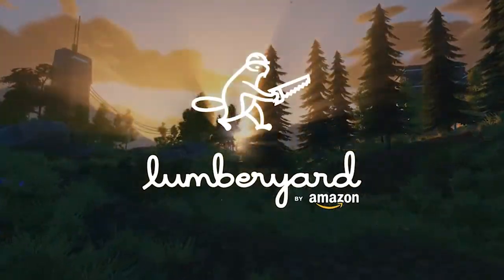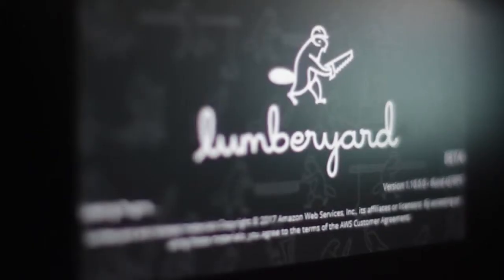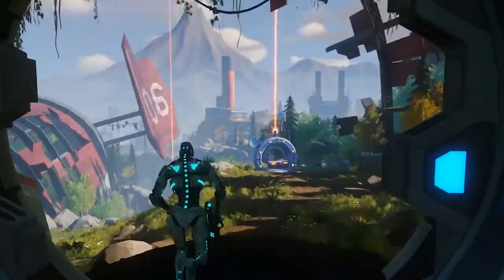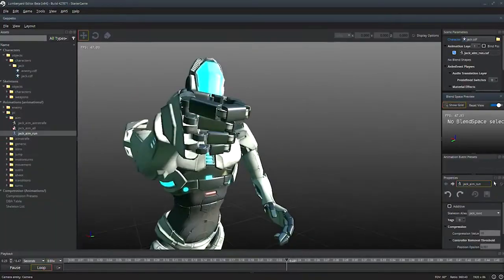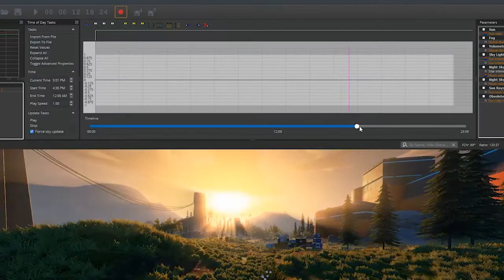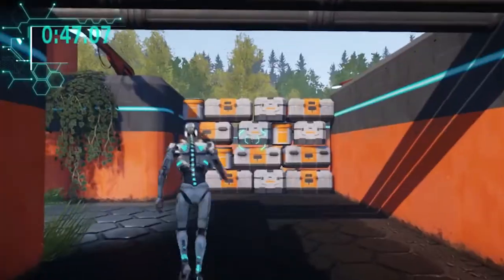What's up folks, it's Amazing here. Lumberyard 1.3 just released a few days ago and with each update I get more and more excited for the future of Lumberyard. This new update has a few new features but primarily focuses on stabilizing the core features from the last two or three versions, such as Emotion Effects and Script Canvas. Amazon wants to make sure that systems are working together and not just stacking new feature on top of new feature.